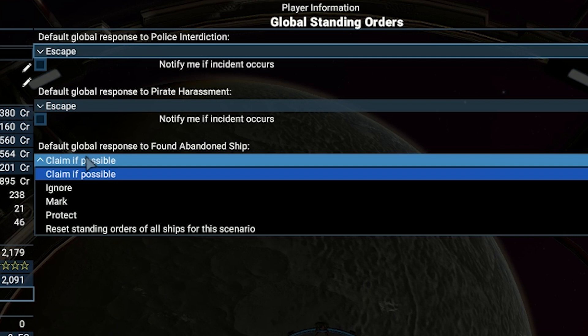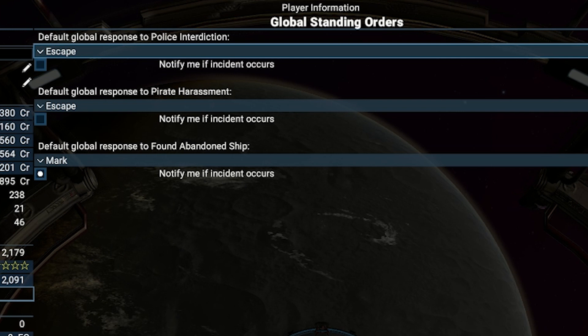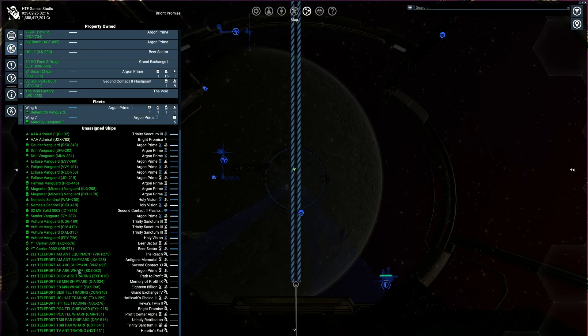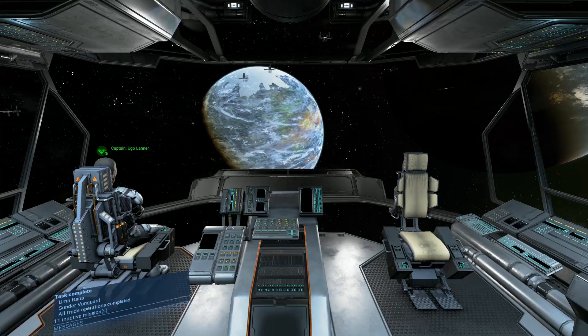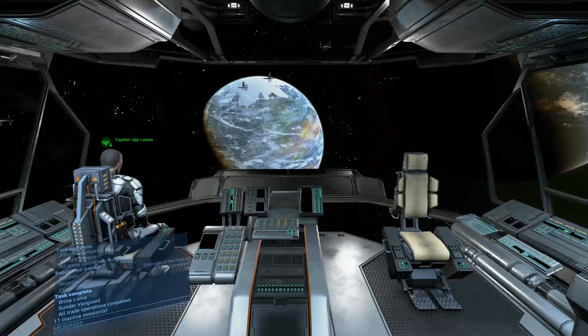The last option is similar to ignore, where it will continue doing its work without checking the abandoned ship. Anyway, the best option is to mark the location by default. It is also useful to set up the notification to tell you about the discovery — you can check the notification option so you will see where there are abandoned ships. If you want to learn how to manually claim them, check the top right corner suggested video. You can also keep one dedicated ship just to do this job. Just set it up manually to claim ships, get some marines on board, and when someone finds an abandoned ship, you can send it to claim.